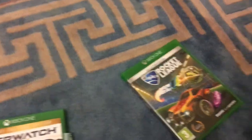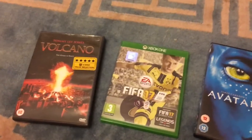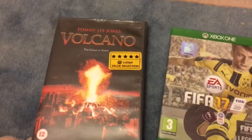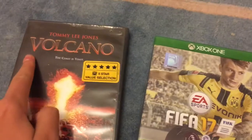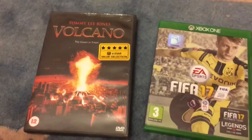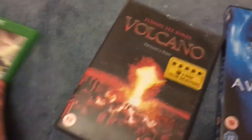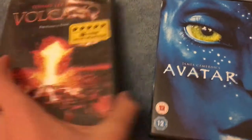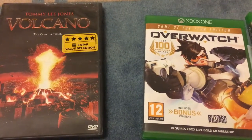The volcano is in there now and they're pretty muddled up. So first, you start bubble sorting by looking at the first two games and checking the letter - is it in alphabetical order? FIFA comes before Volcano, so you swap them around. Then you go to the next two: does Avatar come before Volcano? Yes, so you swap them around. And does Overwatch come before Volcano? Yes, so you swap those two around.